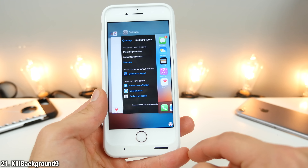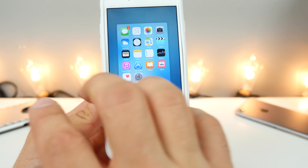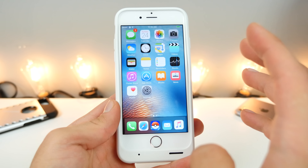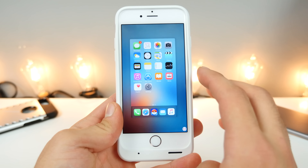One last bonus one, and that's Kill Background 9. Notice there's a little skull icon right here in your app switcher — when you click on it, it'll basically close everything. Whether or not that's actually useful for memory optimization is debatable, but it's still good to keep organized and not have a ton of things open at the same time.